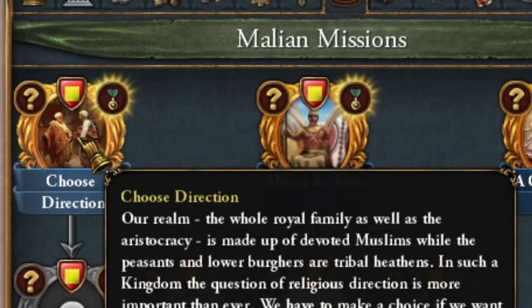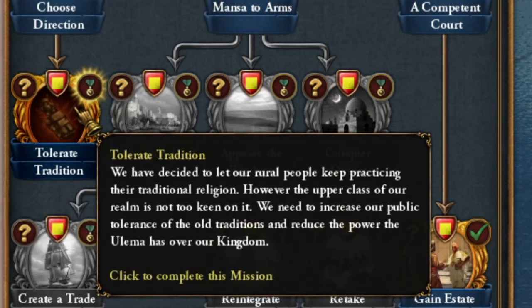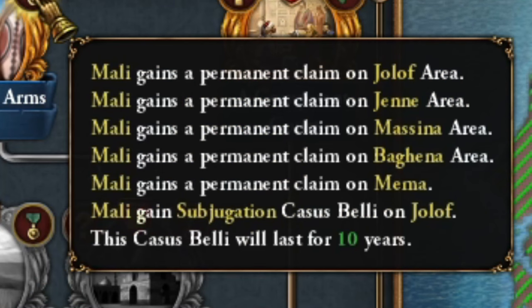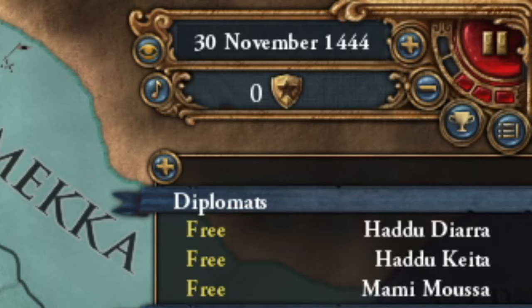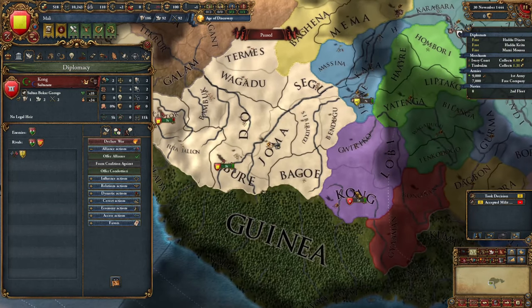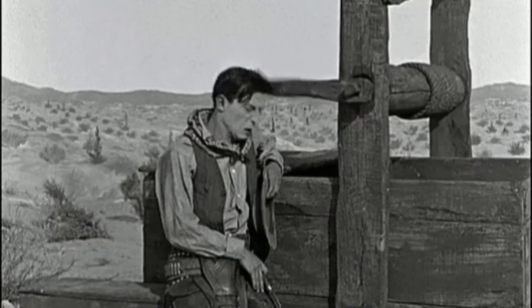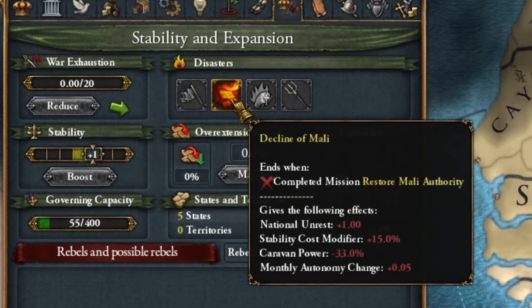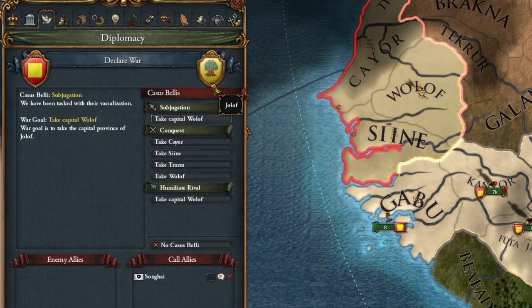This allows me to complete the mission that increases tolerance for other religions for 25 years. At the same time, I can complete my Mansa to Arms mission, which grants me a lot of territorial claims. On November 30th — Jolof, Janna. Where's Kong? Why isn't Kong my rival? Everything's an uphill battle. December 1st, Mali collapses. Literally. And I get to enjoy these wonderful modifiers. On December 12th, I declare war on Jolof.